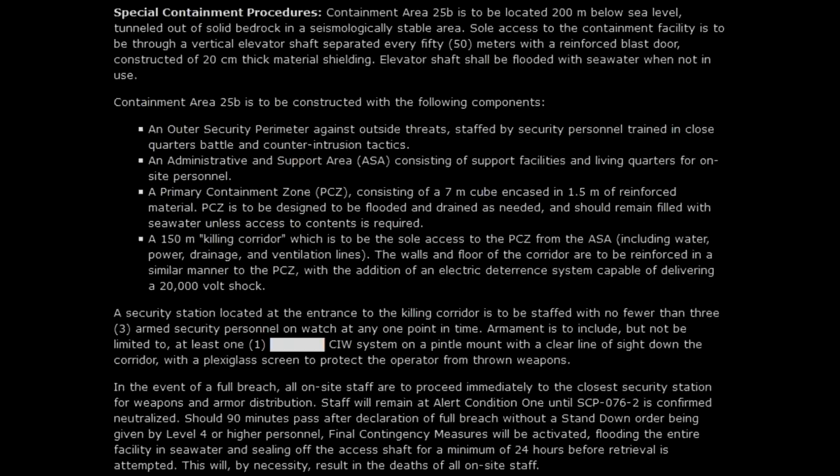A 150-meter killing corridor which is to be the sole access to the primary containment zone from the administrative and support area, including water, power, drainage, and ventilation lines. The walls and floor of the corridor are to be reinforced similarly to the primary containment zone, with the addition of an electrical deterrent system capable of delivering a 20,000-volt shock. A security station at the entrance of the killing corridor is to be staffed with no fewer than three armed security personnel at any time, including at least one close-in weapons system on a pintle mount with a clear line of sight down the corridor.